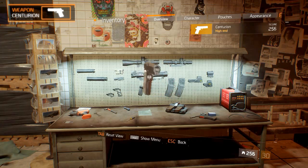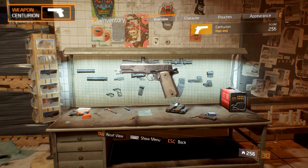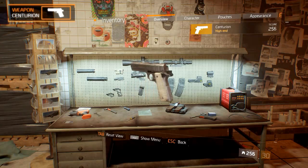The Centurion is the named variant of the M1911. It has a design similar to the classic M1911, but it's covered in a silver skin with beautiful engravings on the side and a light brown handle.